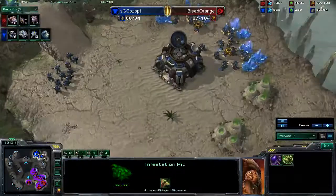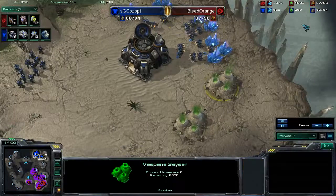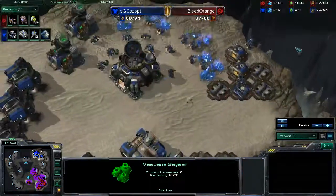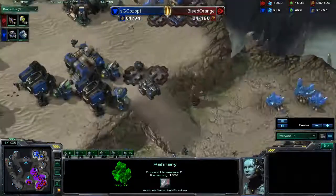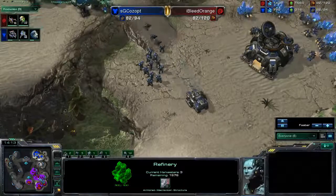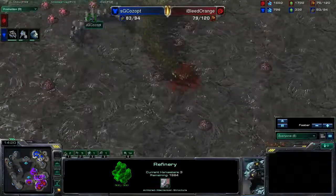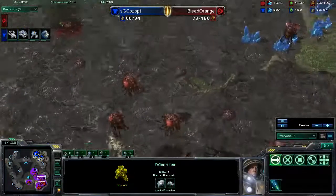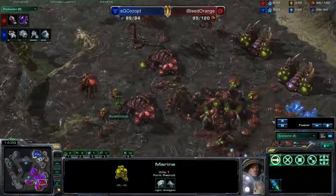SG is still at only two bases and is not even getting any gas from his natural, so he is actually rather low on gas. If he was smart he would start getting those geysers up, otherwise he's going to fall behind very quickly on tech play. We only have four banelings about to pop, so I'm not quite sure what he's going to do with those. Those Stim Marines just took out a queen — that probably hurt just a tad bit. There are those four banelings — what is he going to do?